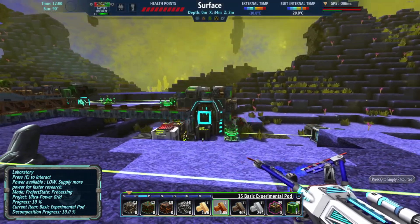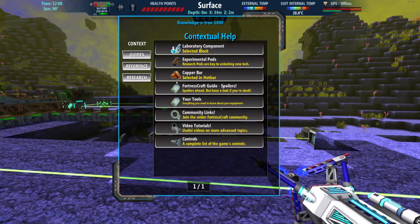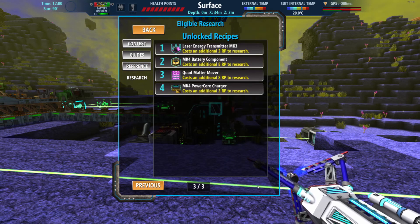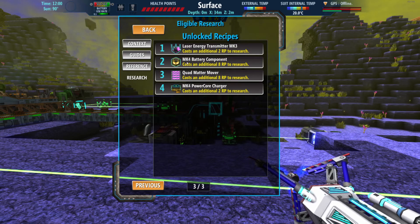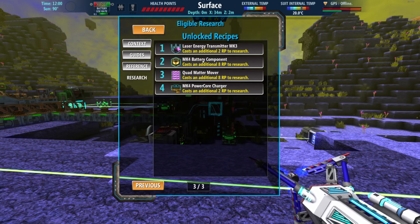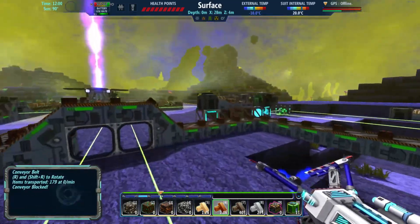So that'll do its thing there. We still got quite a ways to go. Ultra power grid — what does that give us? Nice Mark III lasers. These are what I want the most. Mark IV battery components because, like I said before, eventually, in my dream world, I have like a big solar farm somewhere.